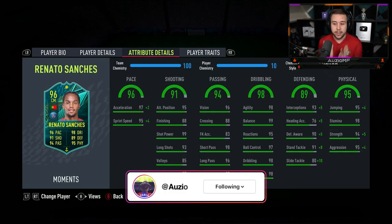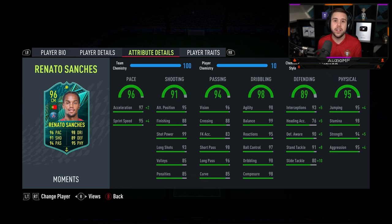The passing stats look amazing. The dribbling stats look unreal — I'm definitely expecting Renato Sanchez to feel incredible on the ball. The fact that he's now got 5-star skill moves is just going to take him to a whole new level. The defending stats look top tier with the anchor chem style applied.